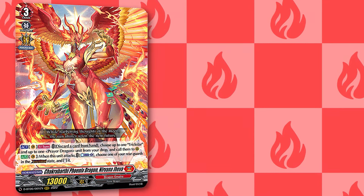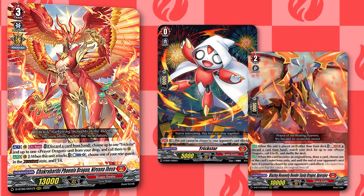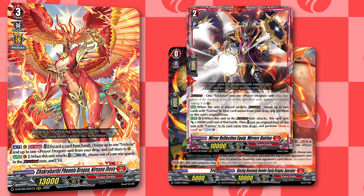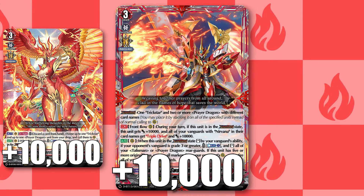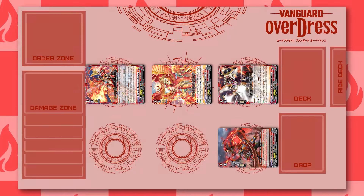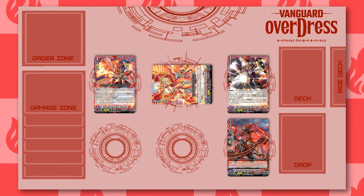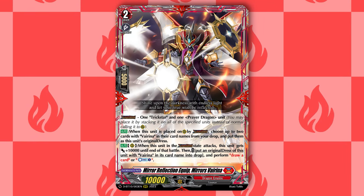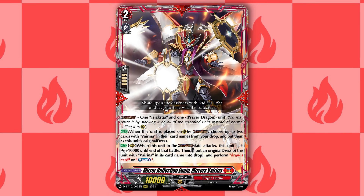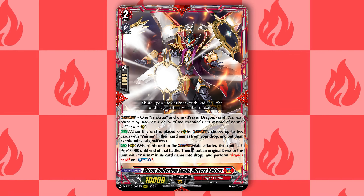First up is Dragon Empire with Nirvana Jaeva. Jaeva looks to utilize Trickstar and Prayer Dragons in order to cross-overdress into different Varina forms. The primary one is Straw Varina, which gives itself and your vanguard plus 10k power and your vanguard triple drive, and whenever it re-stands it can re-stand all of your Prayer Dragons and Varinas. Usually paired with it on the other side is Mirror's Varina, which can counter-charge on draw whenever it attacks.